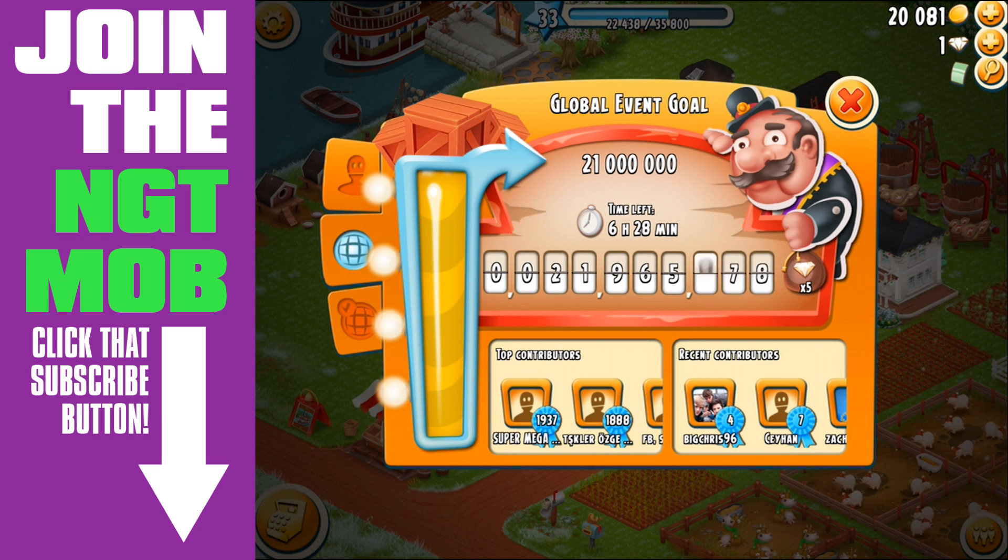Let's do a little math: 1,937 boats in 72 plus about 18 hours, so 90 hours total. 1,937 boats divided by 90 hours is almost 22 boats per hour - let's round it down to 21 boats per hour. And they're spending at least five diamonds on each boat to get the boat to come in faster. So 21 times five diamonds means they're spending 105 diamonds per hour just to get the next boat.